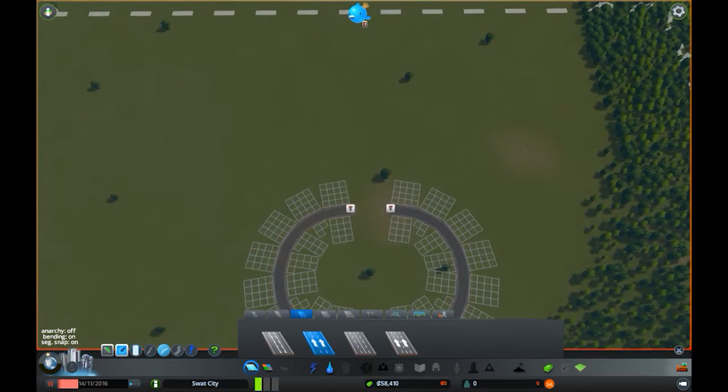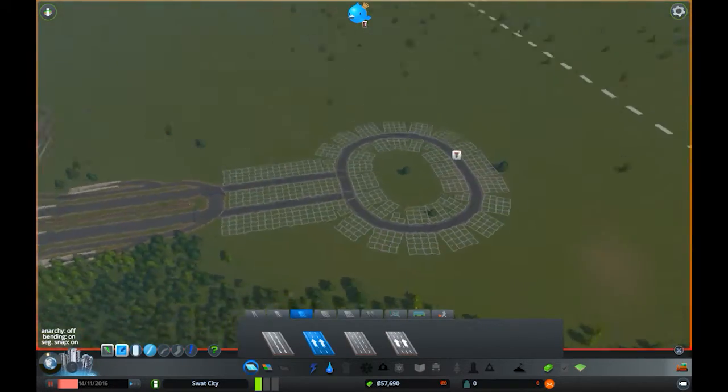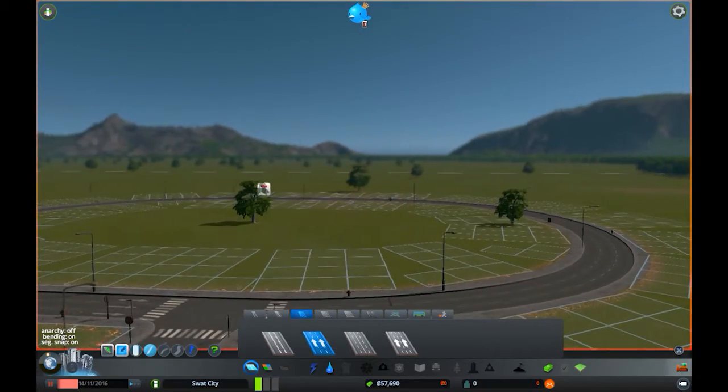As you can see here, this part is straight, but that's also good in the sense that we can just join those parts up. The thing is it's got no traffic lights - that's good, that's good.